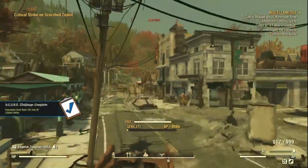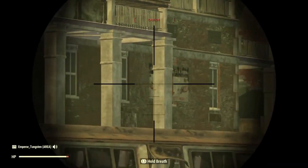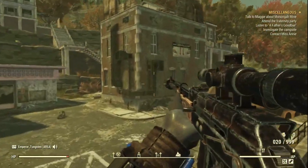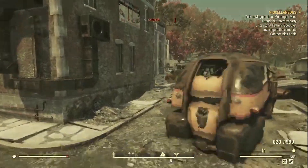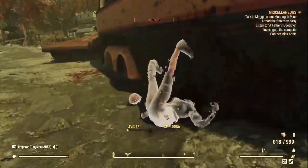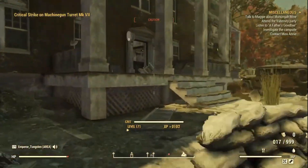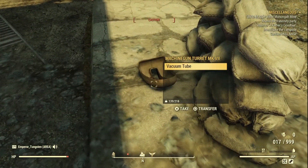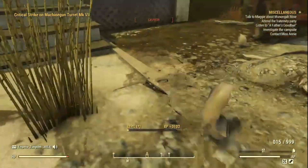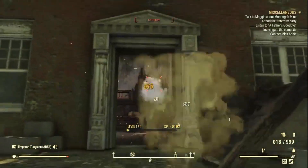We'll quickly take that one out, and then we're gonna head towards this building with the white pillars. Standing outside are several turrets which we need to take down, because we want to grab the military grade circuit boards from them. They don't always drop them, but I'd say a good 50% of the time they do. There's two already.